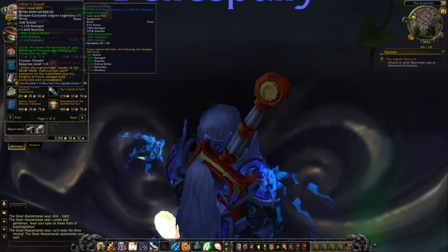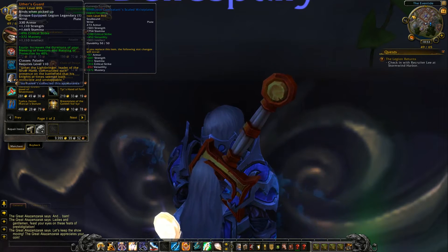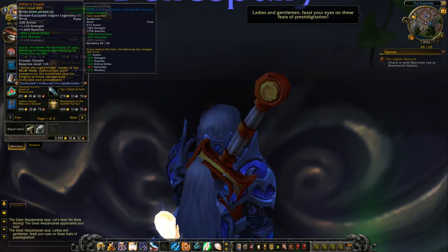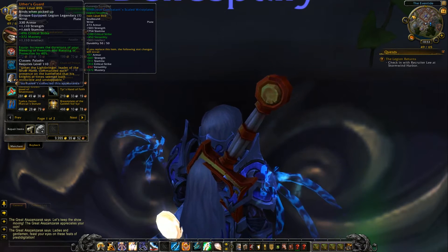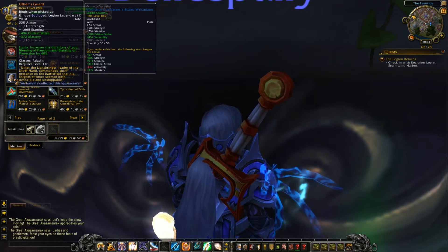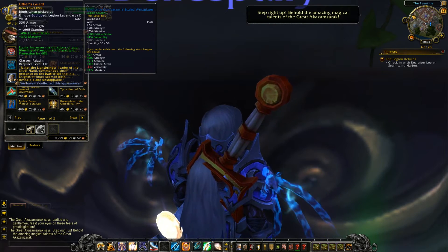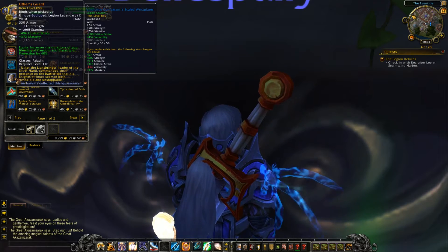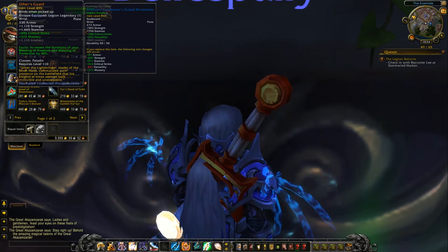The next piece is a wrist. I'm wearing 810 PVP gear so you can see the difference in stats is substantial. Critical strike and mastery are the important stats to note here, with intellect as well since it's plate. It increases the duration of your Blessing of Freedom and Blessing of Protection by 40%, which is pretty substantial.